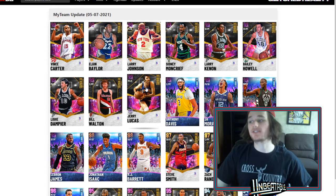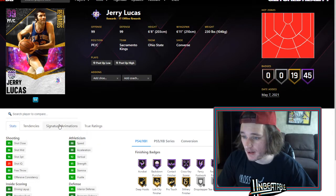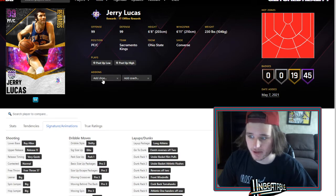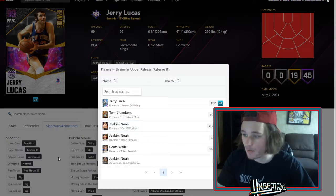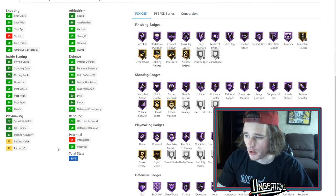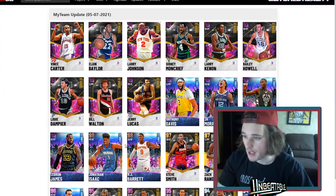Now let's talk about the reward cards — this is where things get interesting. Jerry Lucas, 6'8", Ray Allen base — sounds fire. But he can only play power forward or center at 6'8", which is pretty undersized. And the upper release is the Joakim Noah release where they chest-pass the ball and spin it — it's just not it. You're going to get blocked a lot even with Ray Allen on very quick. If you didn't get Kukoc, maybe he can play for you, but I will never get used to that upper.